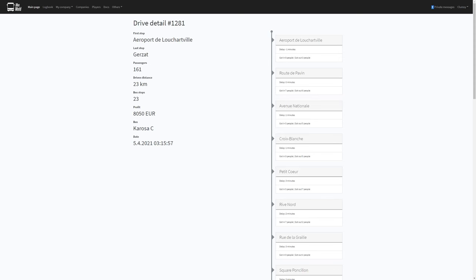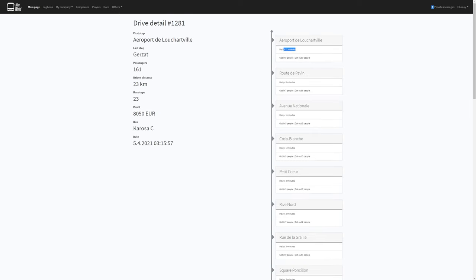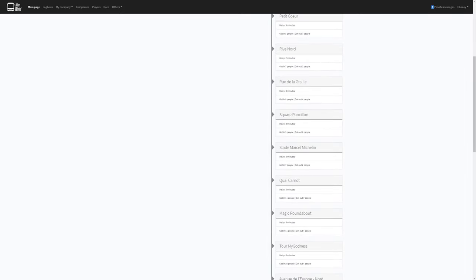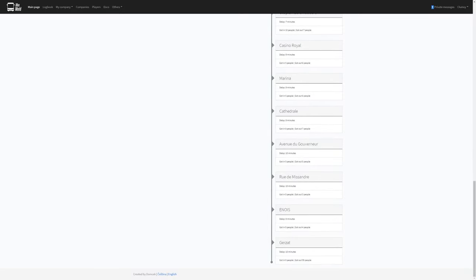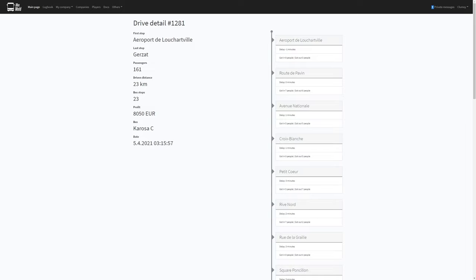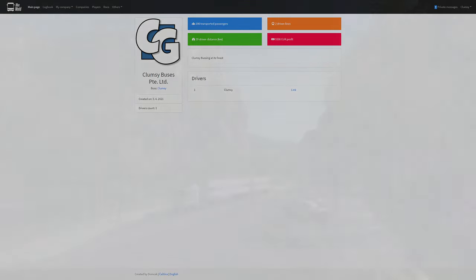Here we are in the log. We took in a total of 161 passengers, 23 kilometers, 23 bus stops, profit 8,050 euros — there's actually money in here, nice! There's even a private message. You can see all the stops here — the delay starts at negative 1, 0, 1 minute, 3 minutes — it just got bigger and bigger all the way to 10 minutes at the end. If you guys want to join the company feel free — I'll leave a link in the description. See you in the next episode, clumsy trucking — or should I say clumsy bussing now! Bye bye!